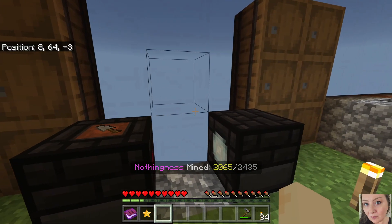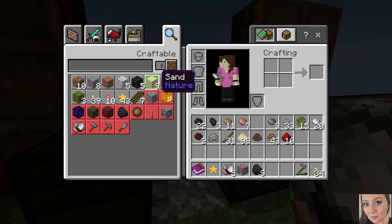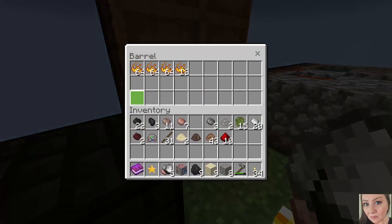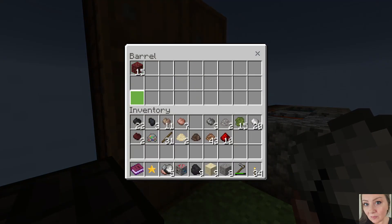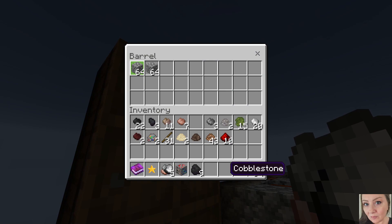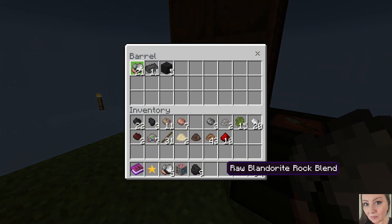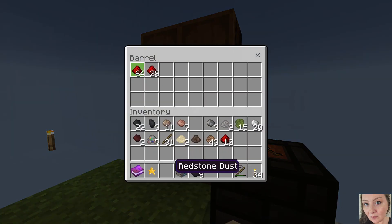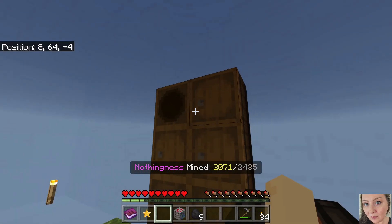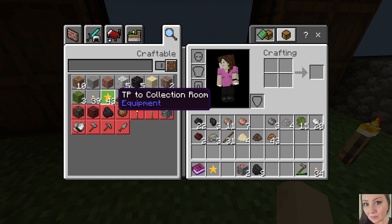So basically what I've been doing - I've just been standing here converting all this stuff into the corresponding blocks and storing them away. We got blaze and ice over here, this is the netherrack, this is sand and gravel, up here is cobblestone, soul sand, down here we have all the string, the blanderite stuff, redstone, and next is the lapis. The ingots and the shards are over there.